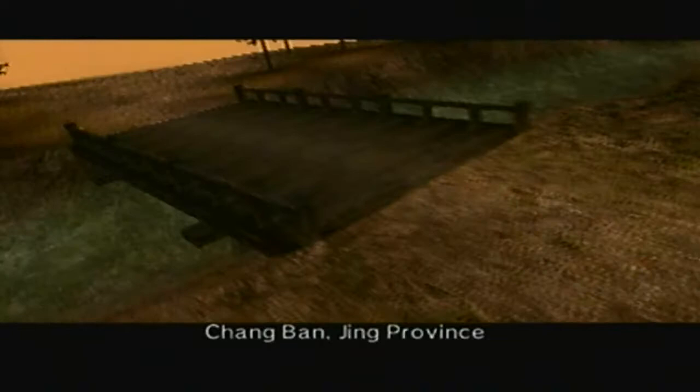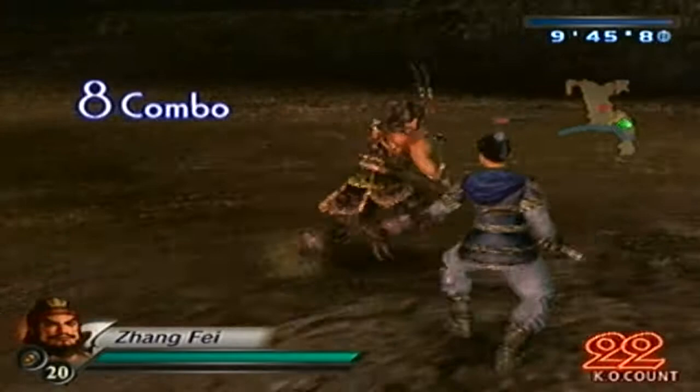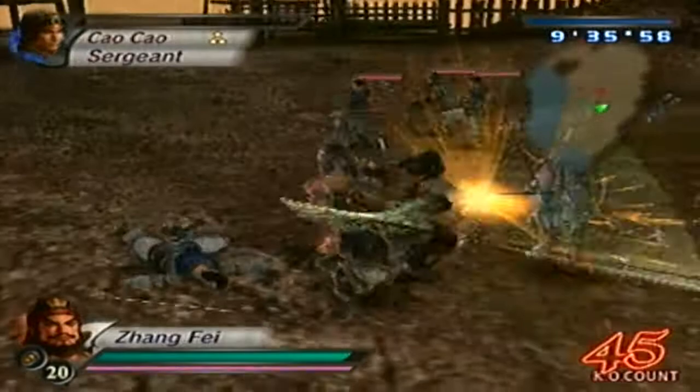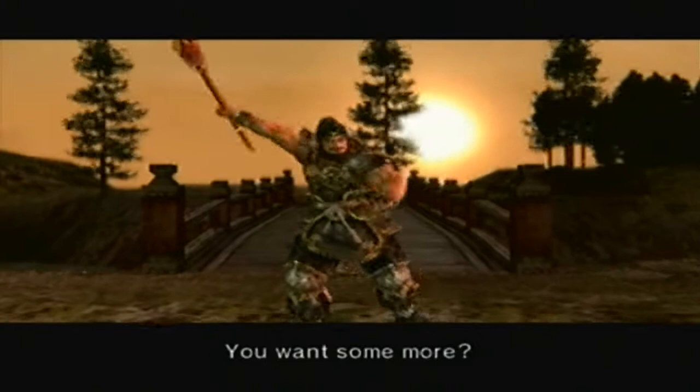In order to obtain the S rank and unlock Jungfei's level 11 weapon, all you have to do is defeat every enemy general including Cao Cao without allowing any units of troops to pass the Changban bridge. You might be able to get away with one, but after that I wouldn't chance it. This will guarantee you the level 11 weapon - just keep in mind the level 11 weapon revolves around points, which is what makes these level 11 weapons a little bit finicky.